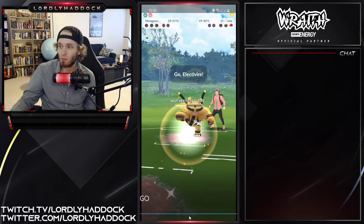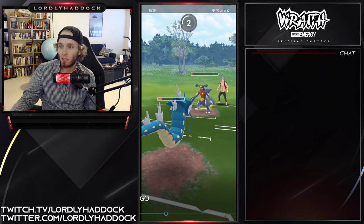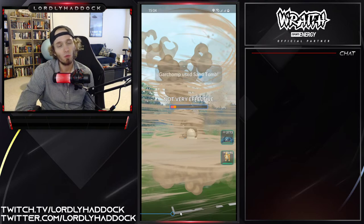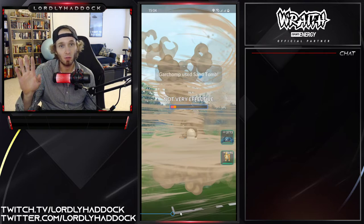Let's play this out in our heads where you don't shield that second one. In theory you go down, you have two shields, the Electivire comes in. You're not going to see an Electivire that often — secondly, if you wouldn't have put a shield towards Gyarados, you would have brought Dragonite in, farmed it down, had a little bit of energy.